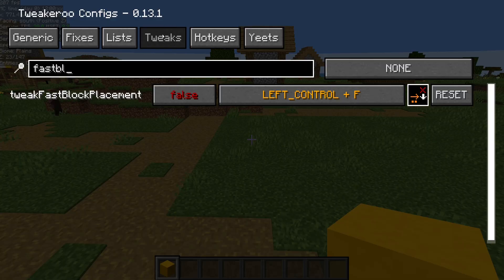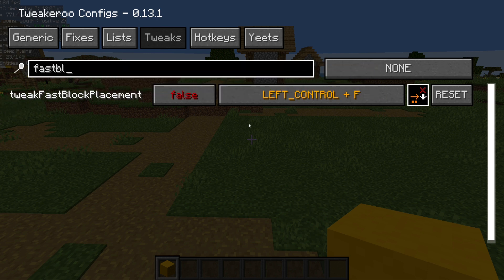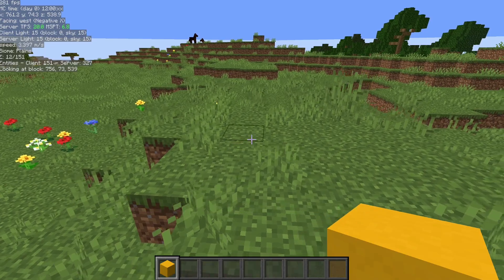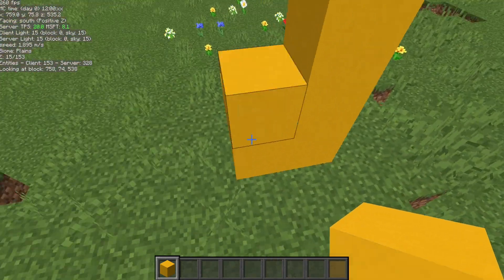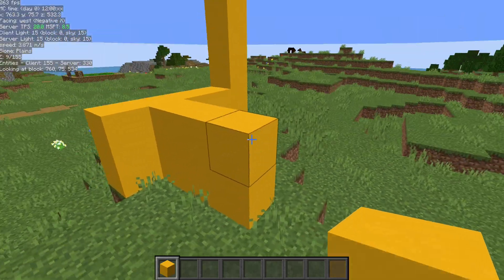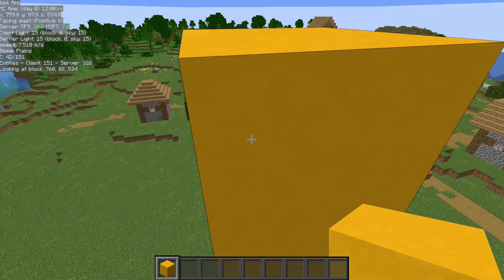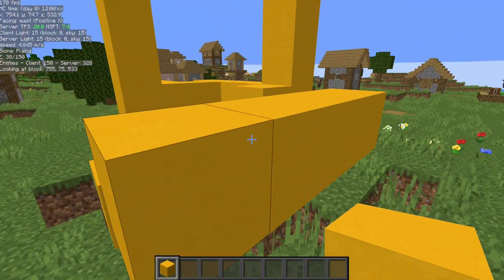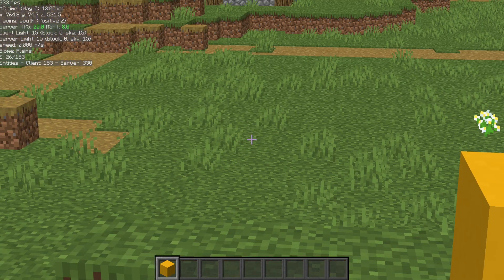First thing is the fast block placement. Go into your Tweakeroo menu, go to the Tweaks tab, and look for Tweak Fast Block Placement. Give that a hotkey — in my case, Control-F. When you hit that hotkey, it's going to turn on fast block placement and show you the mode. I have mode equals Face, so that means whatever face I'm looking at — in this case the upwards face — I can place blocks on the upwards face but not the side faces. It places blocks really fast, as fast as you can reach them, and has modifiers that limit where they can be placed. To change your modes, use your Z and 1 through 6 buttons.